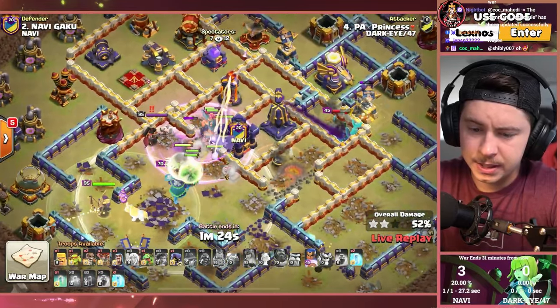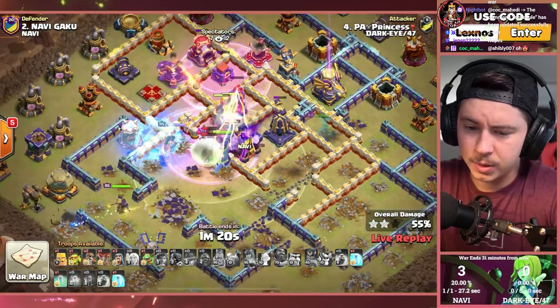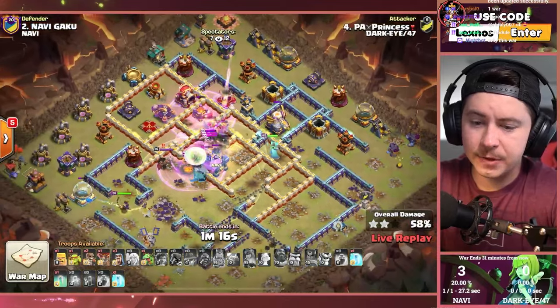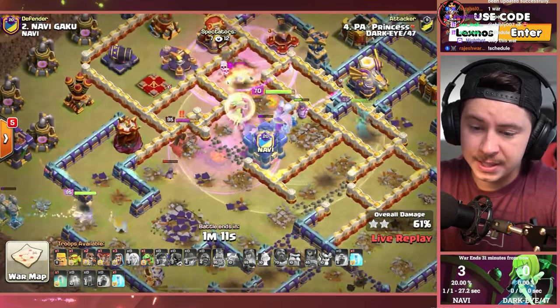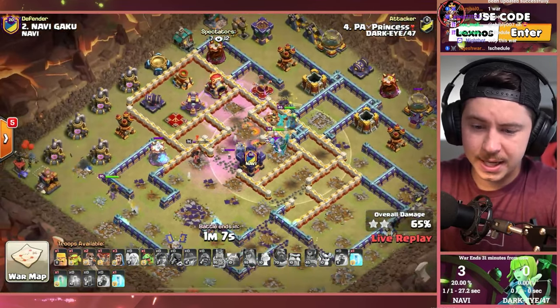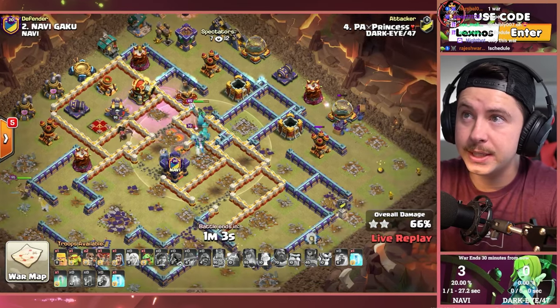Having to fight the enemy Queen right now. Raging up the Root Riders and raging up the healers. Root Champion is still alive, able to go invisible one more time. We freeze the enemy Queen, trying to keep these healers alive as the last Inferno Tower goes down. Royal Champion getting the Eagle. Queen just popping off on his healers though. Sneaks in a Headhunter to try and take her out, but the Wizard Tower snipes the Headhunter. The Queen stays up.